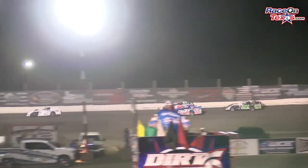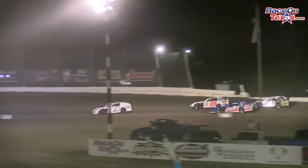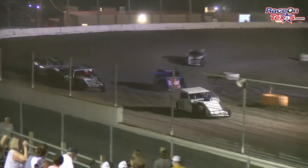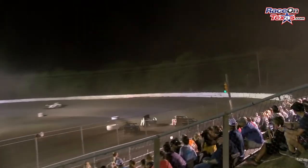Battle for second heating up — the 7MK of Kyle Wilkins and the 28J of Justin Neighbors. But behind them, creeping in like a shark, is the 121 of Bobby Ruffin, pushing the 28J down the front straightaway.